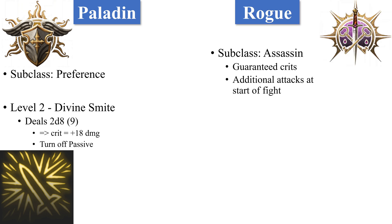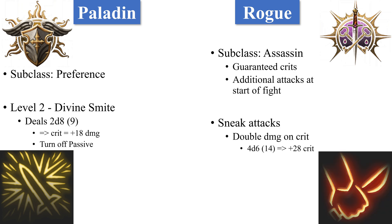For Rogue, the subclass should be Assassin, as it guarantees crits and allows you to do extra attacks at the start of fights. Rogues also give you access to sneak attacks, which also double the sneak attack damage on a crit. This takes the damage from 4d6 (14 average) to 8d6 (28 average) at level 7 when I suggested taking it. You're also able to turn this passive to an Ask passive so that it only uses it when you crit. However, you must be using a finesse weapon to do this, which is why the Dual-Wielding Rapier build is so important.